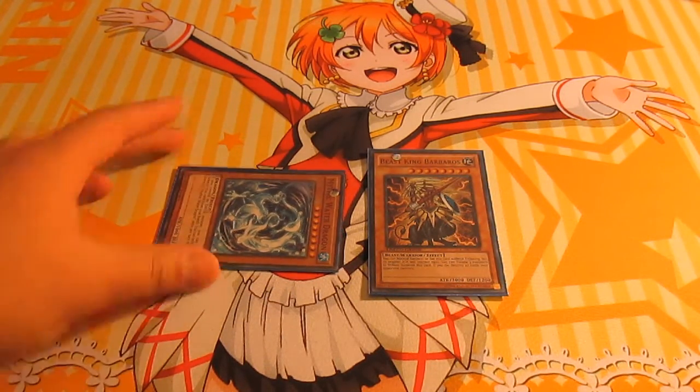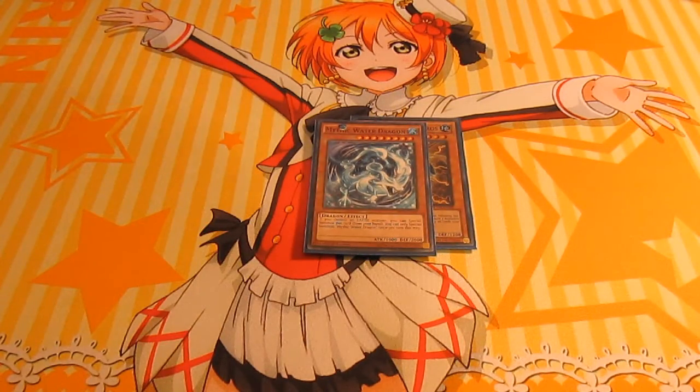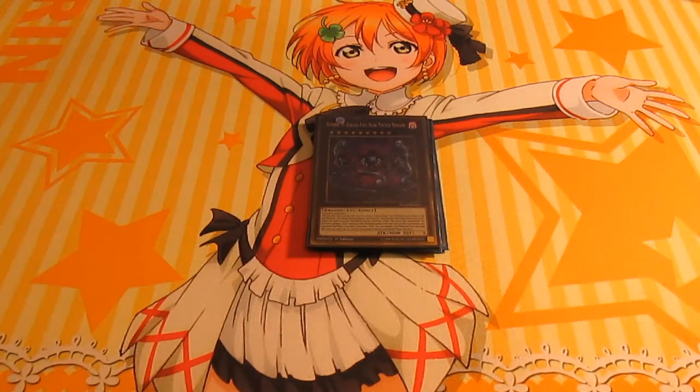Now, this is the OTK. Hopefully they don't have back row to stop it, but when it comes down to it, you probably do this after you get rid of the back row, like using MST or Dragosite. Special Tachyon, special Dark Matter, attempt to activate it for play, which has a cost, which is to send free dragons to your grave. Not much of a cost, is it?